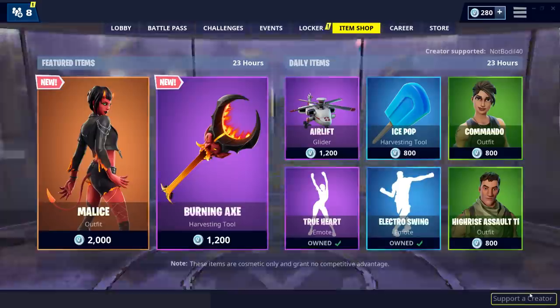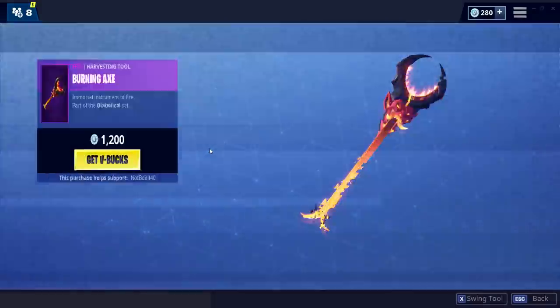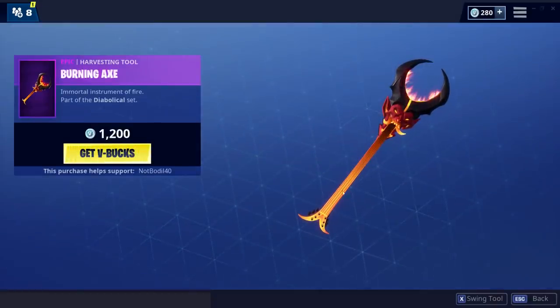We get the Burning Axe as well, which is kind of like a guitar from hell. I don't know about that, Fortnite — it's probably not exactly kid-friendly, but I kind of want to buy it. Just another 12 dollars.